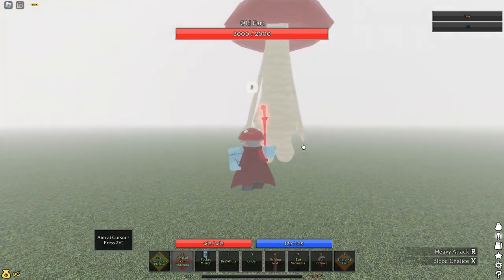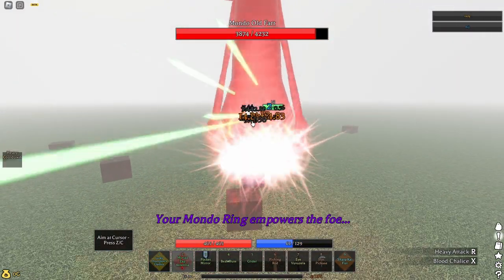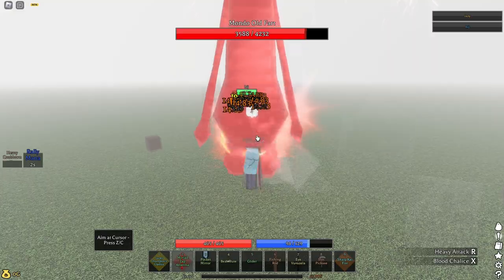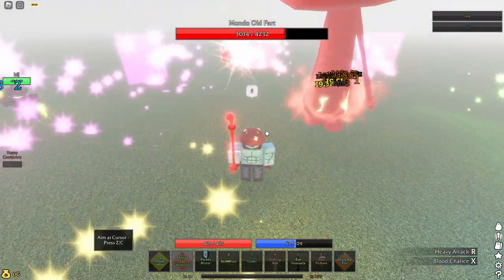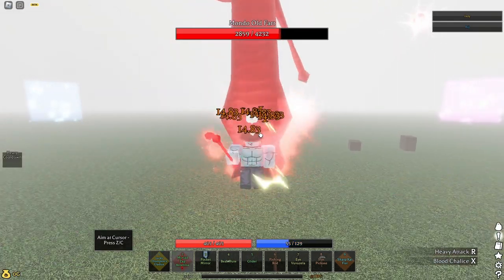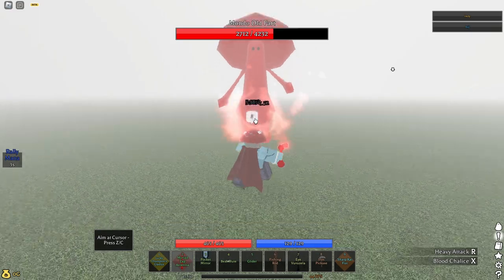I'm going to show you how easiest to kill him, especially if you have a blood chalice. This is exactly why I'd recommend doing it with a friend, because it will basically short you out — so you're going to want to be careful with that. Pretty much killing him gives you a gem every single time.